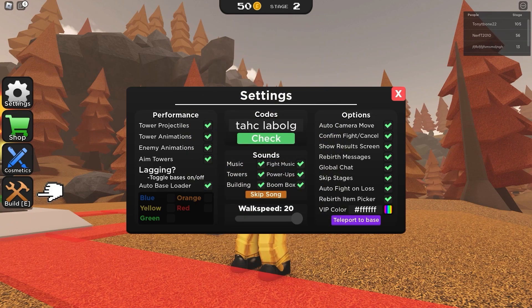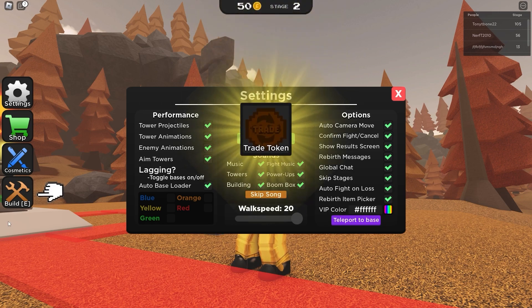This next code gives you a trade token — you need this token to trade things, so it's really useful. It's one of the only codes for a free trade token.